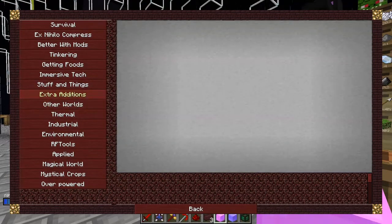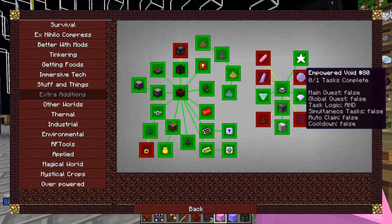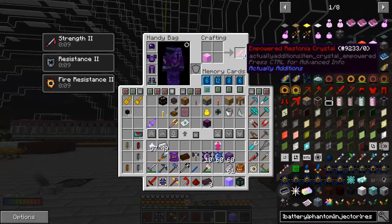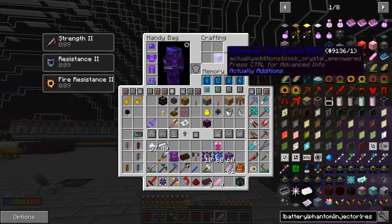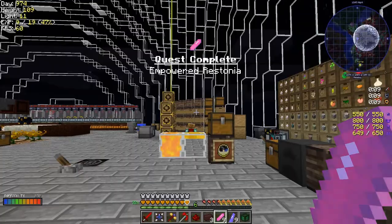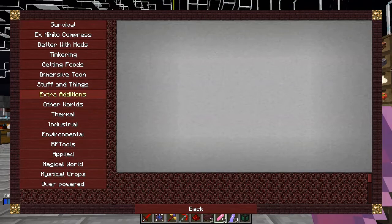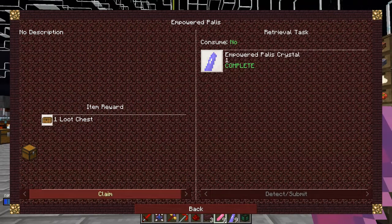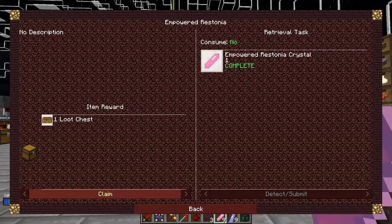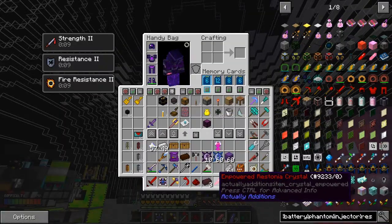I think that's extra additions — I've got to break these into blocks. The last one I haven't done was void. Let's have a look at that one and get rid of these two quests. Yeah, empowered restonia. Let's go back, get that, and claim that quest because they're both done now. Of course — loot chests!